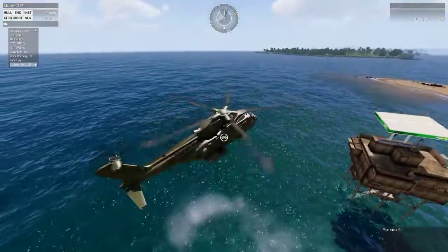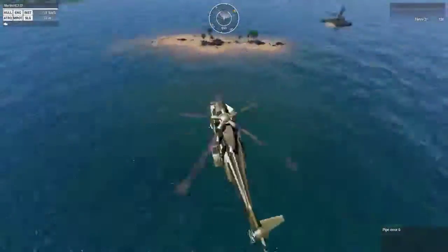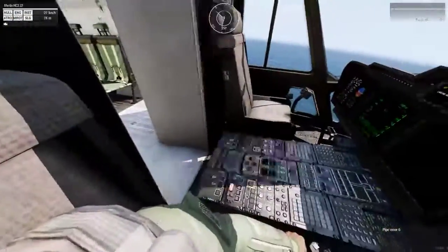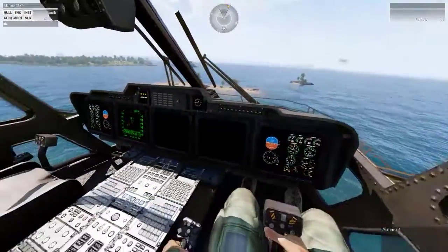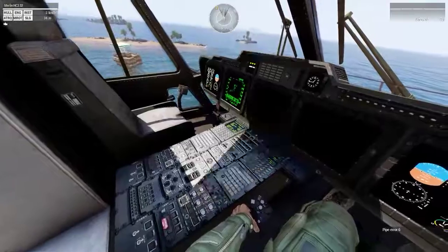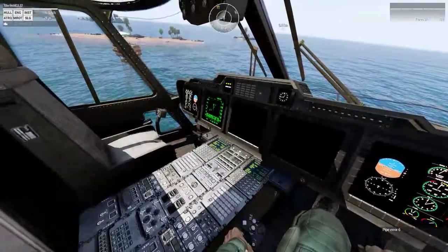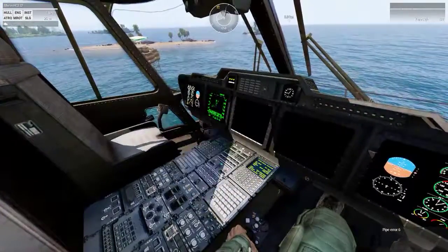Let's open the rear ramp. We've also got the left door as well, so we could probably do a left door entry. Let's do the left door entry first and foremost.